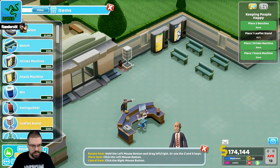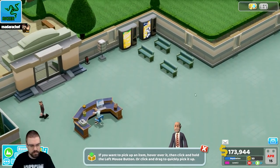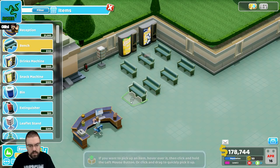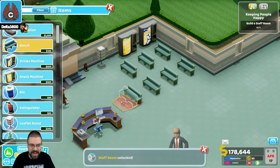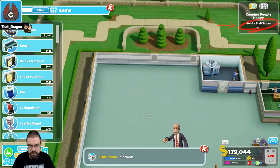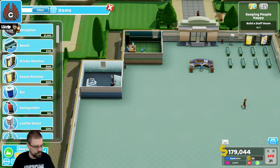And a leaflet stand. Staff get tired as they work and will eventually go on a break. A staff room will help them relax and return to work energized. Drinks and snacks help keep them happy too. If you make a room larger and fill it with interesting items, it will be considered more prestigious. A nice staff room will also help staff regain energy faster. Where do I want to put the staff room? Let's put it here.